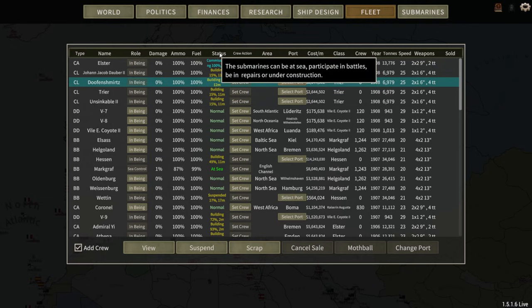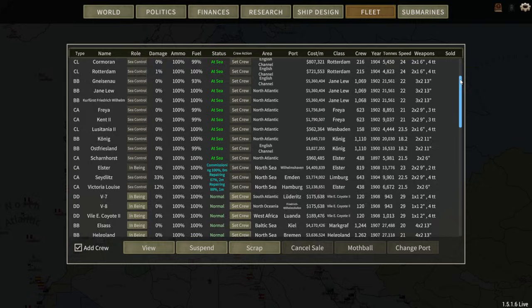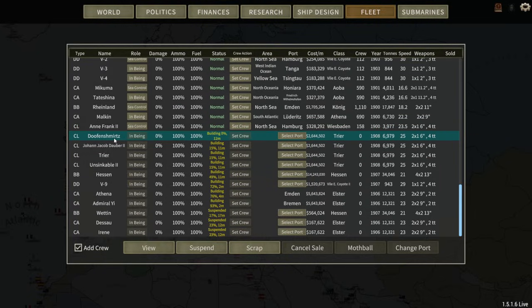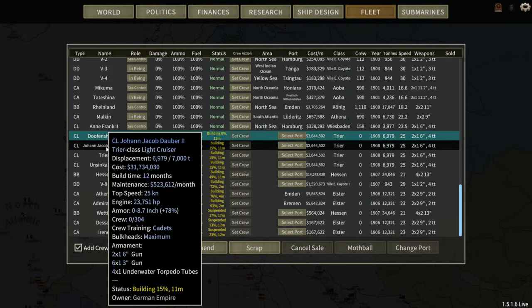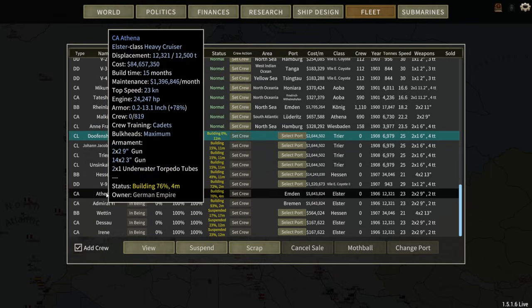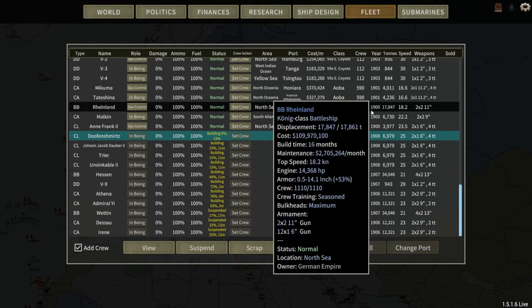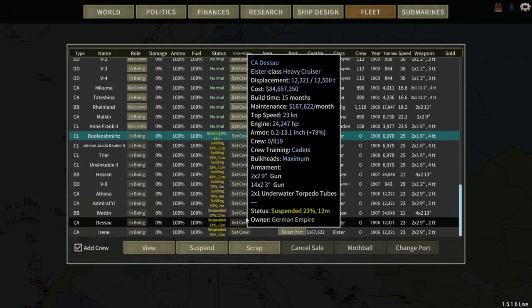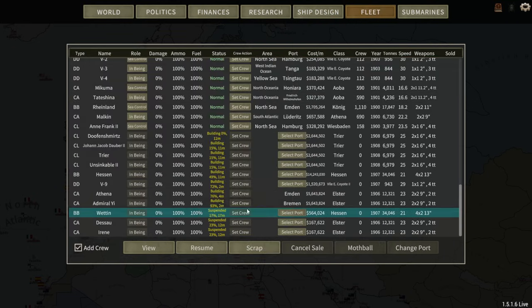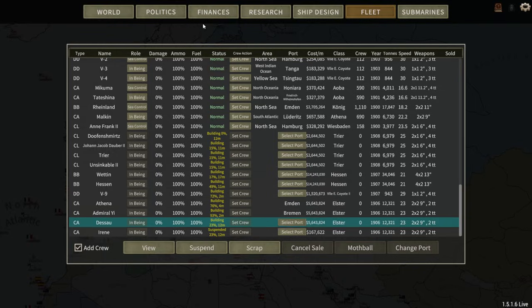We have scrapped some older ships, except for a few that are in active operations — I can't scrap them while they're out at sea. We do have some new ones being built. A new Doofenshmirtz is about a year away. We've got a new Johan Jacob Dauber II — or two, I should say — a new Trier, a new Unsinkable II, and the Admiral Yi and Athena heavy cruisers being built, both pretty close to done. We have about 57,000 tons to play with, so we can get some of these back up and running. We'll start with the 34,000-ton battleship and then one of the heavy cruisers.